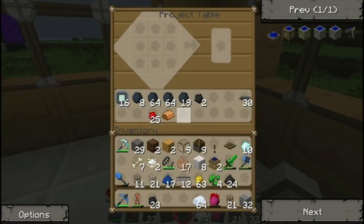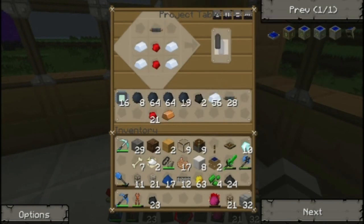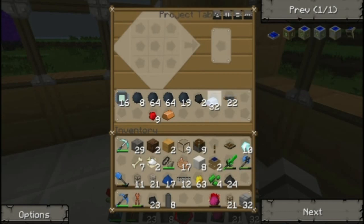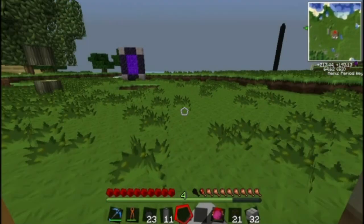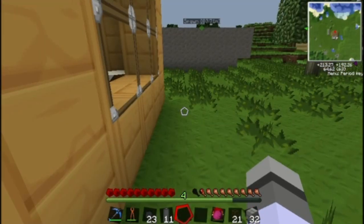We need to make RE batteries, because those are needed in the recipe for a generator. We've got our eight RE batteries. We're actually gonna need to make — now that I think about it — three extras, so we have 11 of them. That's nice. And we're running low on redstone, so I'm gonna pick some more of that up, as well as condense some more cobblestone.